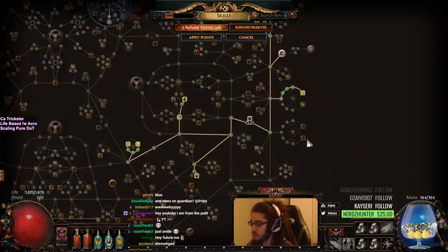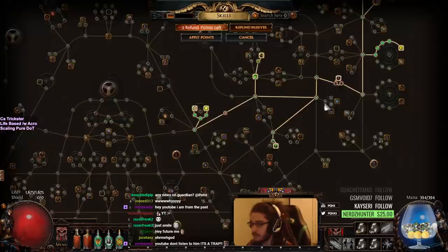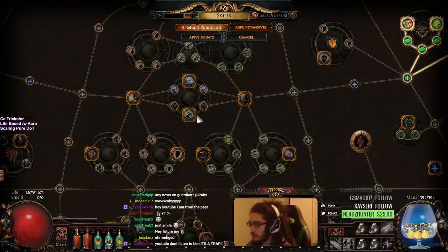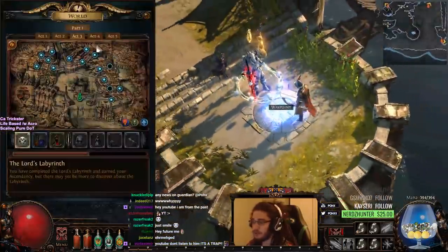The passive tree is probably extremely similar to the one I showed you on the YouTube channel. We'll probably be coming up here grabbing Ballistic Mastery and Aspect of the Eagle. We're also going to move across and grab Art of the Gladiator and Fury Bolts. We've got all the stuff to grab — all of this is explained in the previous video.